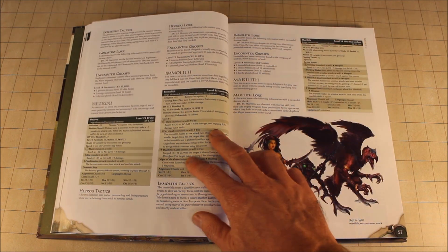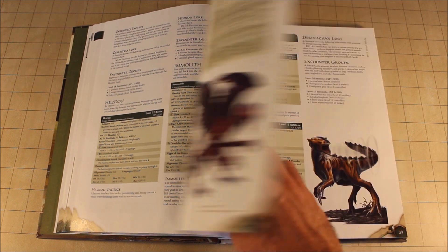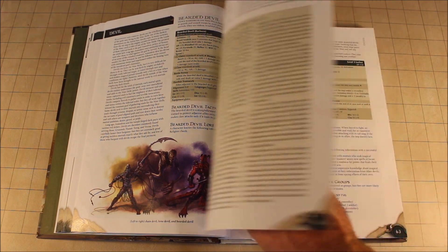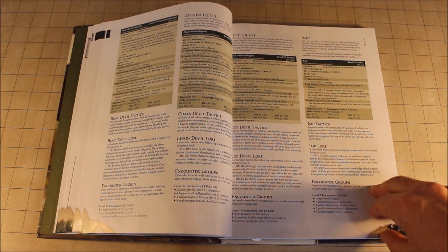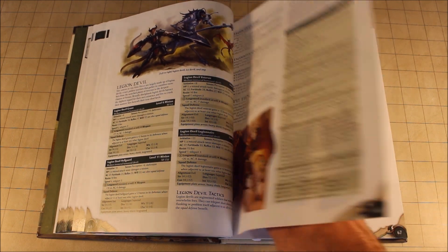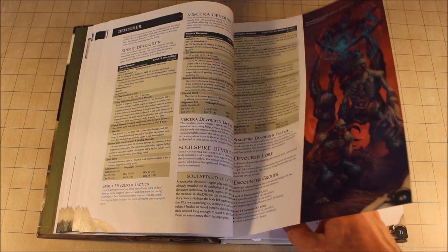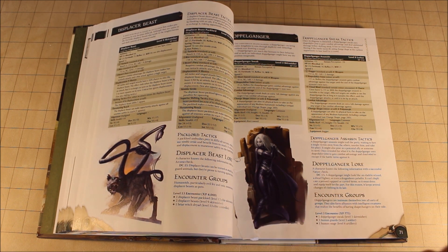Then of course there are minions, which would simply be struck down with one blow — they had like one hit point, were quite hard to hit, and then down they would go. Controllers were really like the spell casters; they changed the way the battlefield worked. We have devils and lots of them — the bone devil, the chain devil, all those nasty beasties. Lurkers would sneak up on their prey, then wreak havoc on the players. And the displacer beast — I always liked it, though I haven't used it very often.